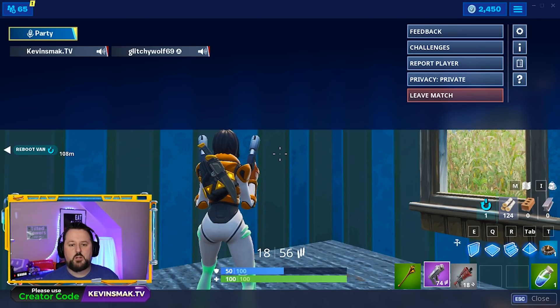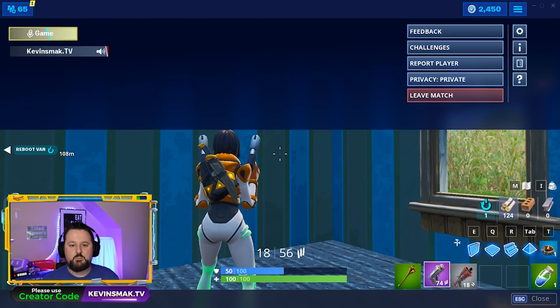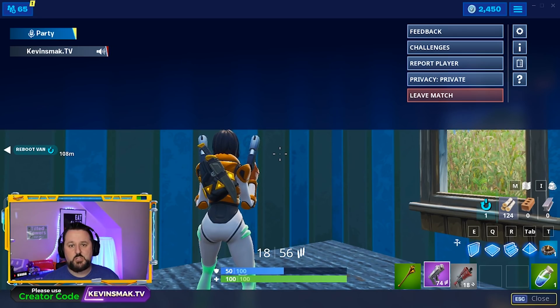If I wanted to switch it, all I do is click on it and it'll switch over to game chat — and Glitchy is not there. If I want to mute someone, all I do is click on them. I can click Glitchy, he'll turn red, and he'll be muted. Game chat shows who's on game chat, and party shows who's available for party chat. That's how you switch it up.